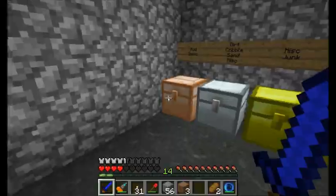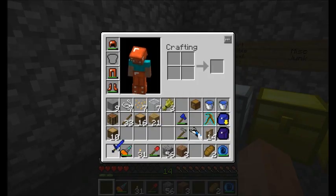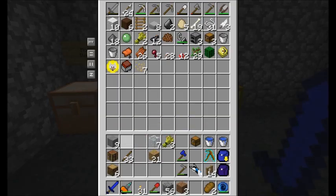Much better. And since I'm here and I'm thinking of it, I should probably repair my sword a little bit. A little covalence dust goes a long way. Really does go a long way, that stuff. That should be good. And I'll deposit some of my miscellaneous junk in here.